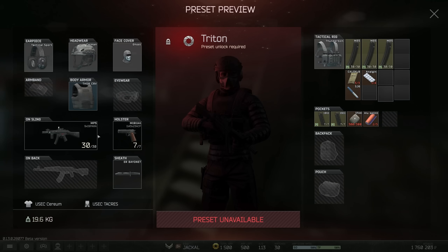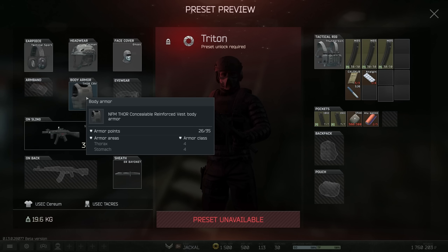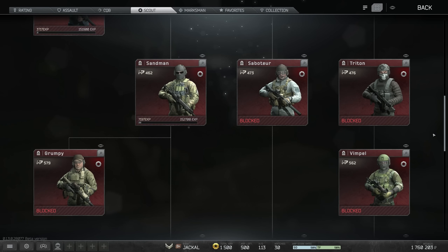Saboteur is a PP19 with PBP which has 39 pen and is also really great, but the armour is effectively class 3, making you a bit glass cannony. Triton is an MP5 with AP 6.3, but at this stage with 30 pen it's very difficult to get through people's armour, and you've got a partially damaged class 4 so you're going to die quickly. I just don't think this class holds up for how far down it is in the list.